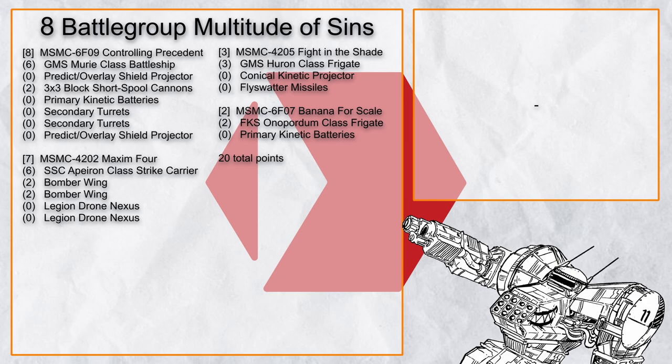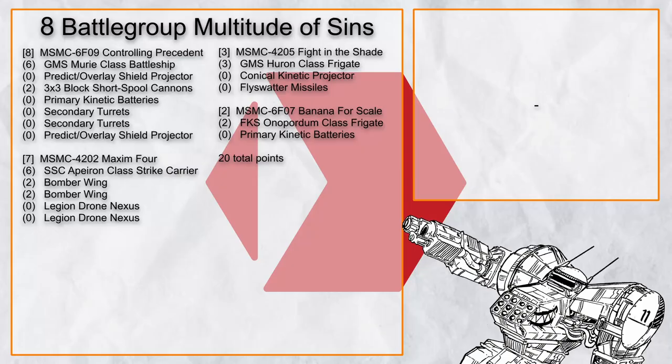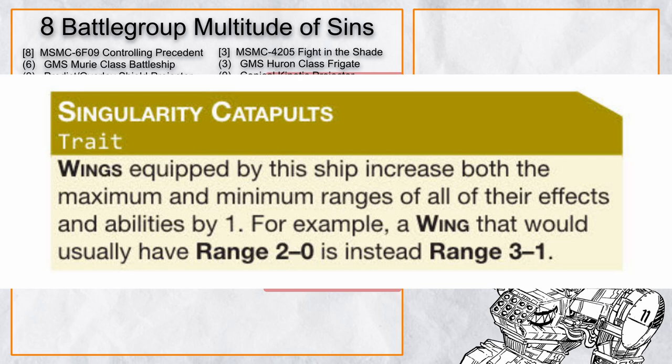'Battlegroup Multitude of Sins' is a range 3 gunline battlegroup that comes with a 3x3 Short Spool Cannon. Basically, fire the PKB to charge up the super-heavy, then unleash it with accuracy from Muri to hopefully crit and break something in half. You also have a Pyron with Extended Range Legion Drones and Bomber Wings that can soften up targets with tactics. When an enemy battlegroup drags you in, you have a Conical Projector.